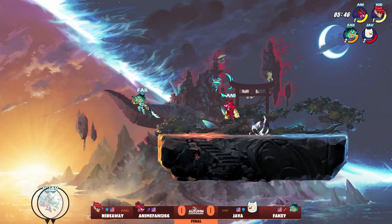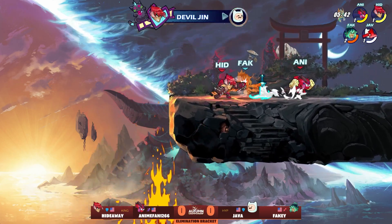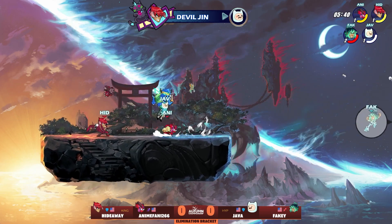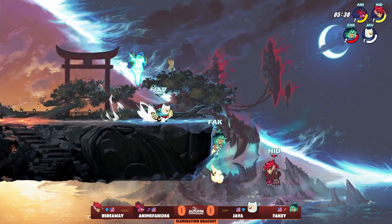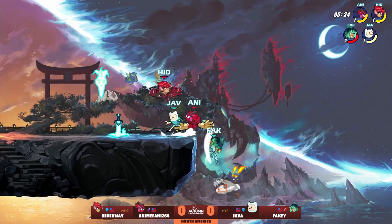That's huge. Java and Fakie are playing like they've got this matchup solved. Hideaway and Anime do get that edge guard onto Java, team combo onto Fakie. Down sig's not going to knock out, but that could even things up right away. Fakie gets away from it, and Java's right there to give the reprieve.